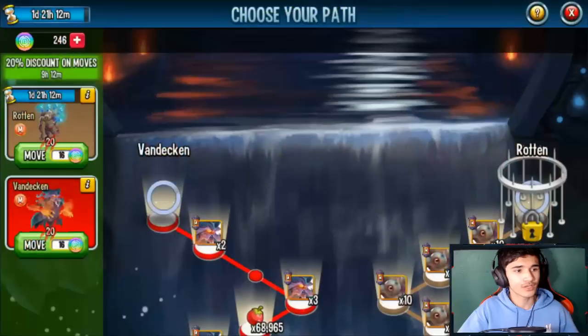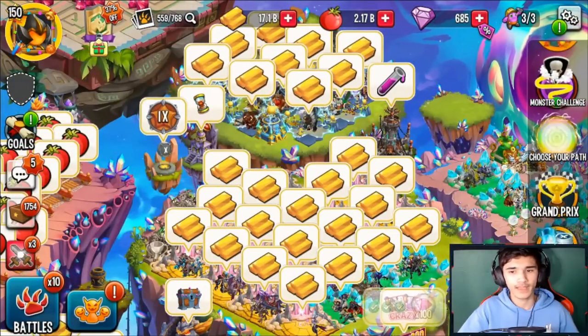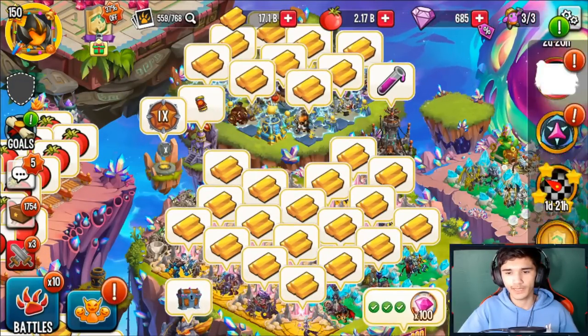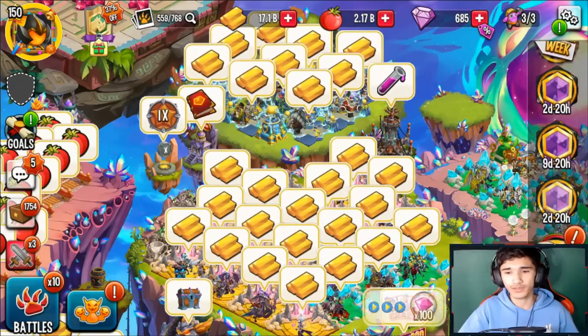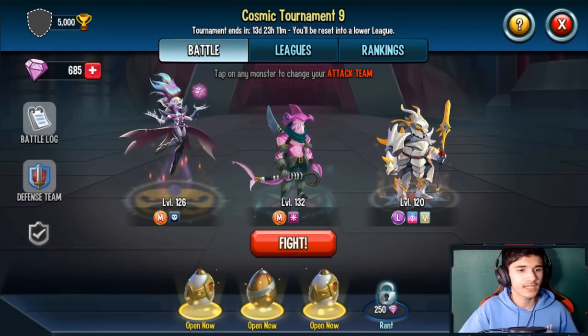We got some more gold pots. Hatching eggs — I've already done that so I don't have to worry about it. Maze Path — there's Van Decken and Run that you can go ahead and get. There's also breeding events going on in the game right now, which is kind of crazy.